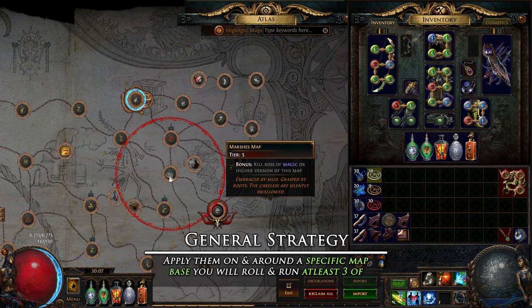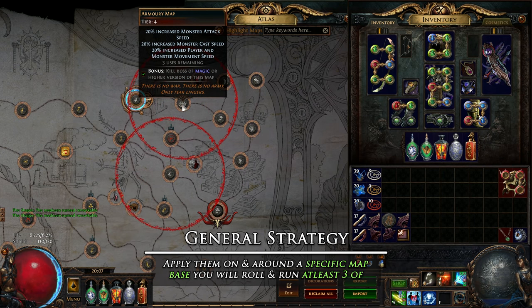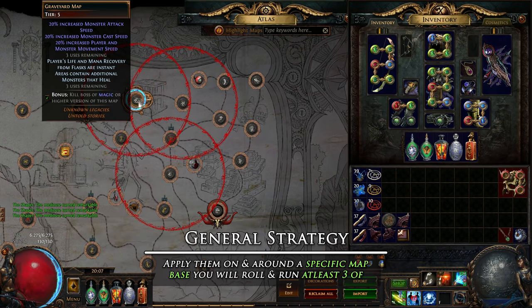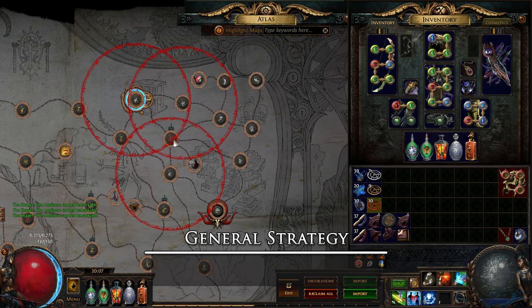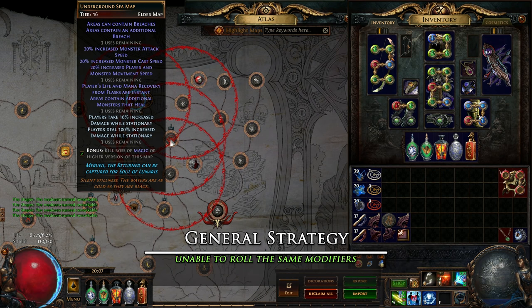The best way to make use of sextants is to apply them on and around a certain map base that you will be running numerous times, generally a minimum of 3. For the most part, players choose to do this on maps that they have shaped or that are above tier 11. It is important to note that sextants affecting the same map bases are unable to roll the same modifiers. When you apply your sextants at and around your chosen map base, you will want to use cheaper sextants first, moving up to the more expensive ones as you hit your sextant limit or applicable number of modifiers.